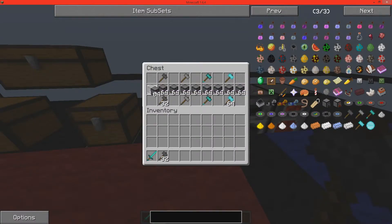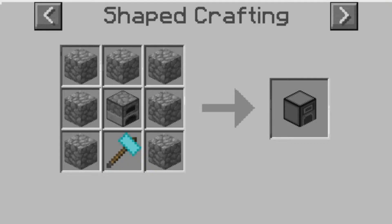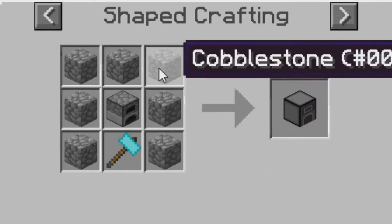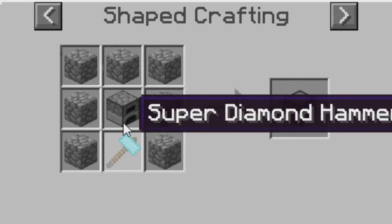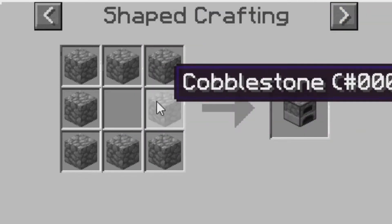You can make these awesome crushed furnaces. The crushed furnace is made by placing cobblestone all the way around with a furnace in the middle and a super diamond hammer. You know how to make a furnace — if you don't, here it is.